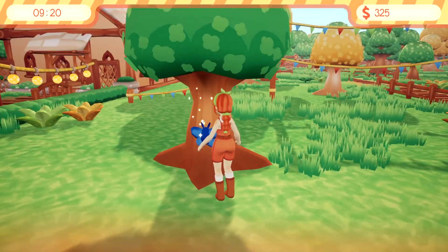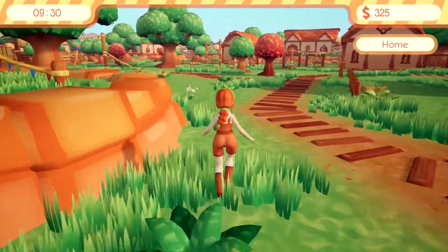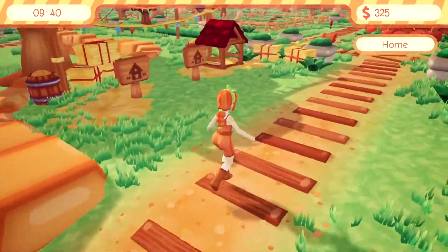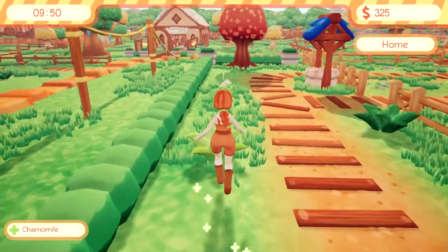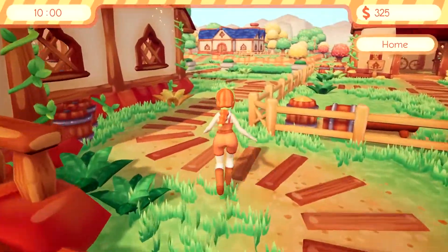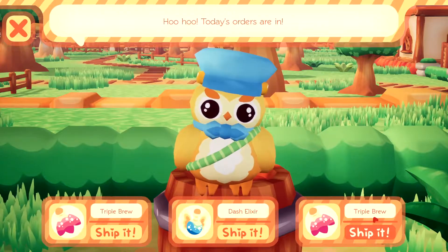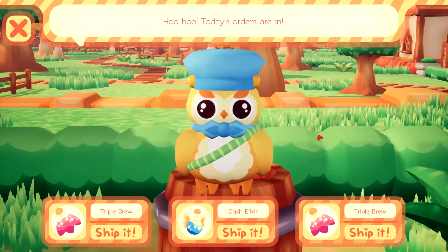But we have to get to the ranch. We also have to check the owl because I actually asked Eloise — the developer in the Discord — about the owl, because I had the same deliveries to do in the last video on day two. But apparently they are random each day. So every day you get three requests from the owl, and then they will be new the next day. You get a bonus if you do all three of them on that day. So right now we have triple brew, dash elixir, and triple brew. If I do all three of these I get more than if I just do them individually — that's an important detail.